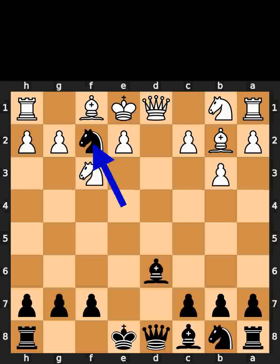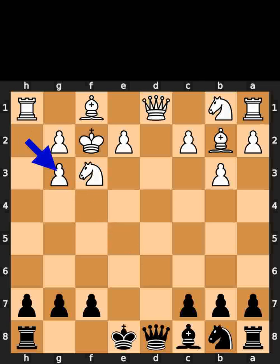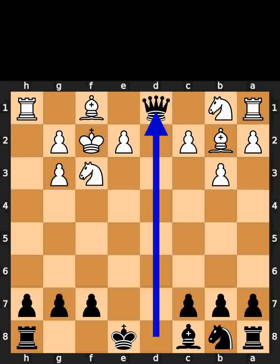Black takes the pawn on f2 using the knight. White takes the knight on f2 using the king. Black plays bishop to g3, check. White takes the bishop on g3 using the pawn. Black takes the queen on d1 using the queen.